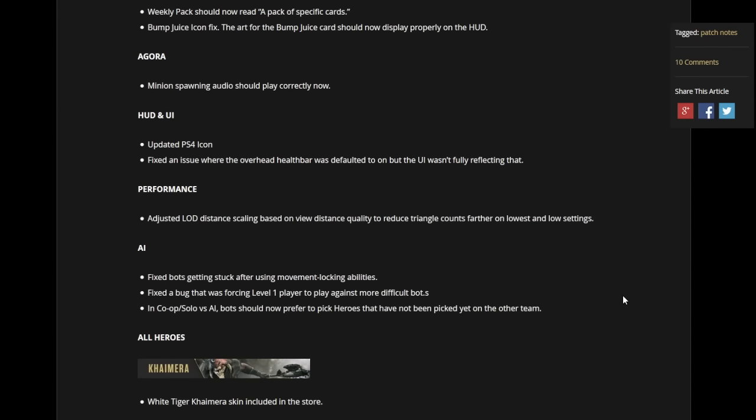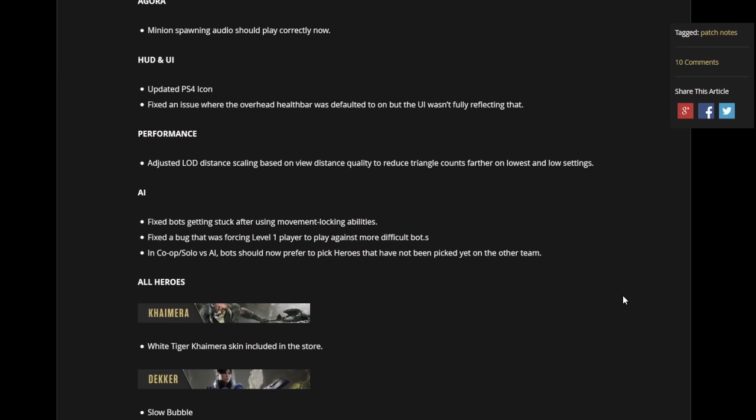Agora Minion spawning audio should play correctly now. The HUD and UI updated the PS4 icon. Fixed the issue where the overhead health bars defaulted to on, but the UI wasn't fully reflecting that. Performance: adjusted LOD distance scaling based on view distance quality to reduce triangle counts further on lowest and low settings. AI: fixed bots getting stuck after user movement-blocking abilities. Fixed the bug that was forcing level 1 players to play against more difficult bots. In co-op solo versus AI, bots should now prefer to pick heroes that have not been picked yet on the other team.